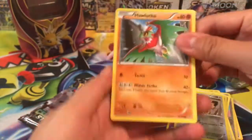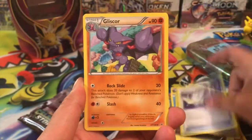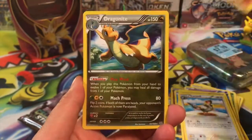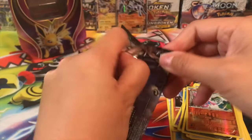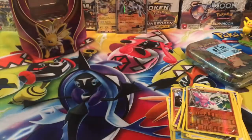This is good, this is a good one. It could be repackaged but at least we didn't get a bunch of duds. We got a Bagon, Switch, Gliscor, Tranquil, a Gligar reverse, and a Dragonite regular rare.